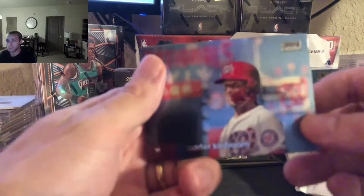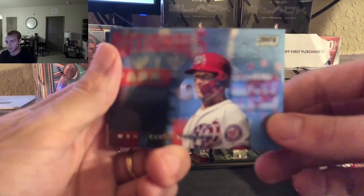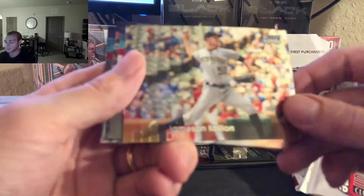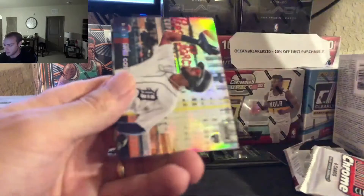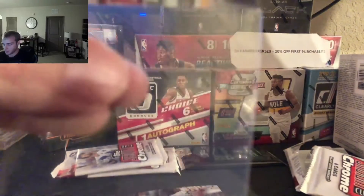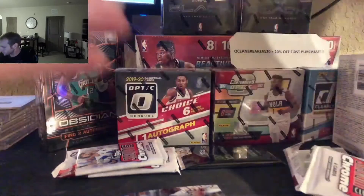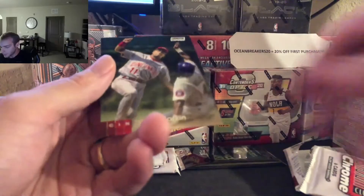Starting us off, we got Carter Kieboom. Then we got Jameson Taillon. Then we got Bobby Bradley, rookie card. Behind him is our refractor — there he is, Willie Castro. Start building that lot. We got the nice signature that one time. So we got Danny Jansen and Barry Larkin.